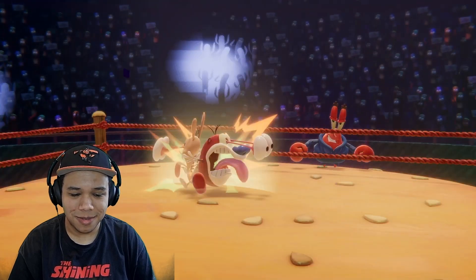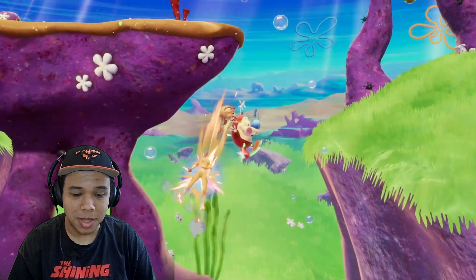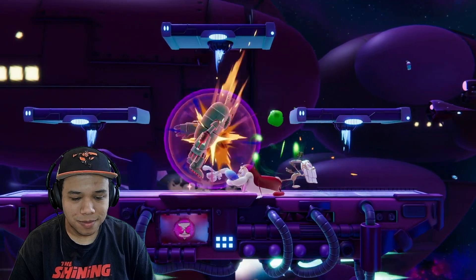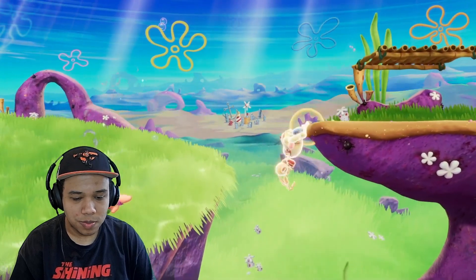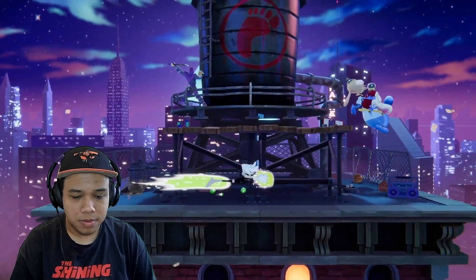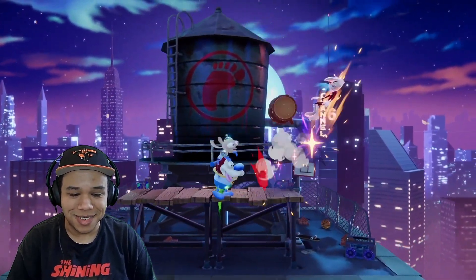Ren and Stimpy's moveset and design has been completely refreshed since they last joined us in Nickelodeon All-Star Brawl 1. The log is still there. The new focus is on controlling space and playing defensively with their high air mobility, slow projectile, and solid range. Some of their aerial attacks have surprising speed and size, so just as you think you can attack them for hitting your block or missing an attack, they can turn the situation in their favor. Oh, I like that space outfit — the costumes have been really good in this game so far.